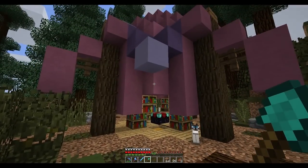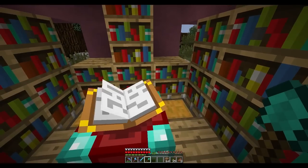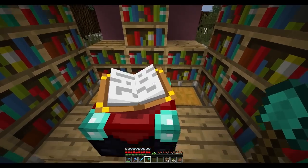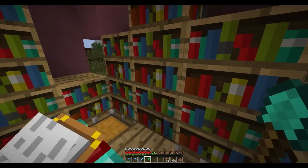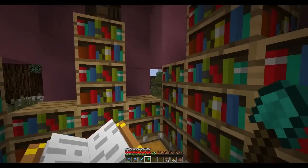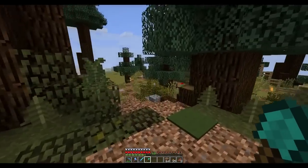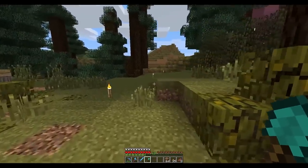And then we'll come over here — here is our enchanting tent. There was a mistake with this, and we were unable to get to a full 30 levels because the pressure plates that were here were actually blocking the effectiveness of these bookcases. So what I've done is I've installed four additional books on either side, and I removed all the pressure plates, and now it works perfect. It's not ideal, it's an unfortunate situation, but it works now. So that's a good thing.